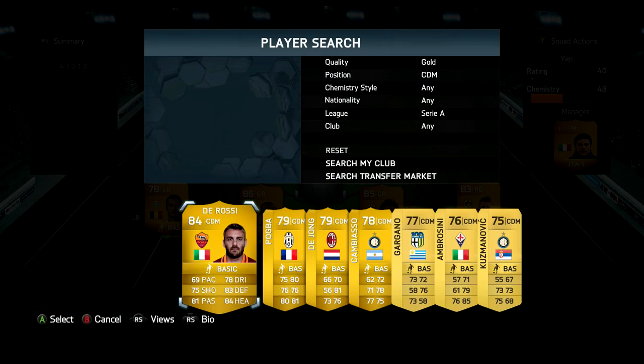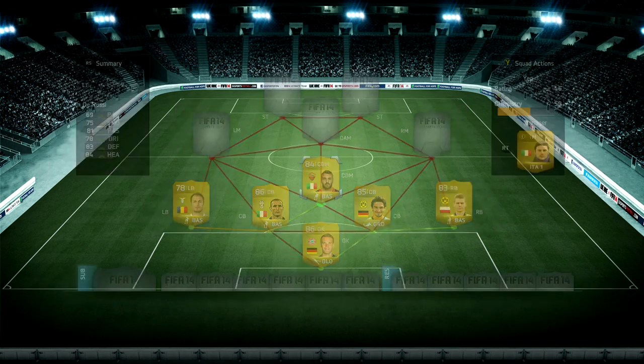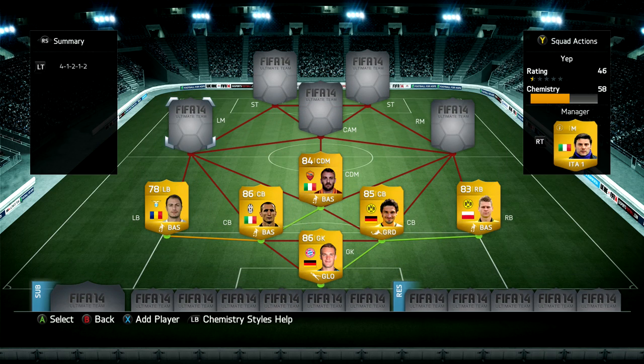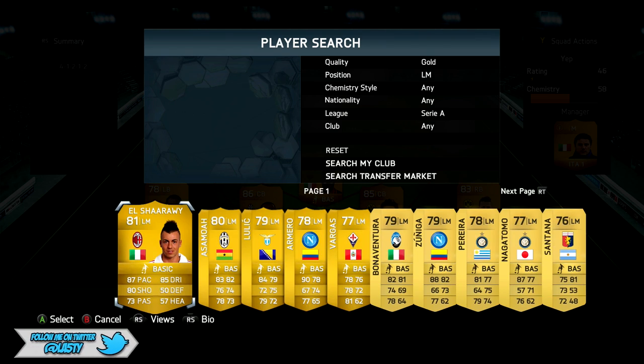Moving on to our midfield - in this 4-1-2-1-2 we have got Daniele De Rossi as our CDM. He's got decent work rates for a defensive mid, fantastic defending, fantastic heading, and great passing as well. He's also got a lovely shot on him - I did get a goal with him which I'll show you shortly.